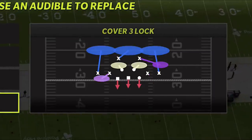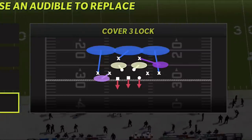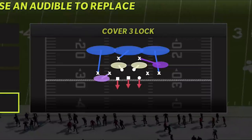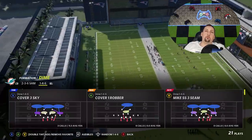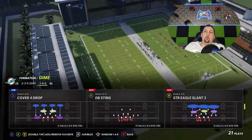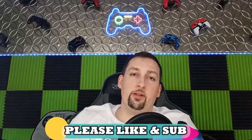The last defense will be the cover three lock — it's a very unique coverage to this formation. These are the four plays I would run. There are also a lot of really good blitzes to be found out of the Dime 146. So if you guys want to see more defenses and blitzes out of this playbook, hit the like button as always.